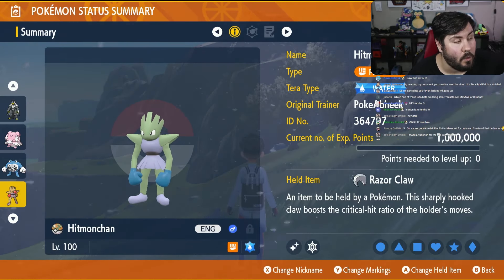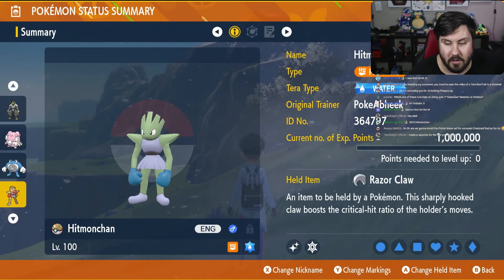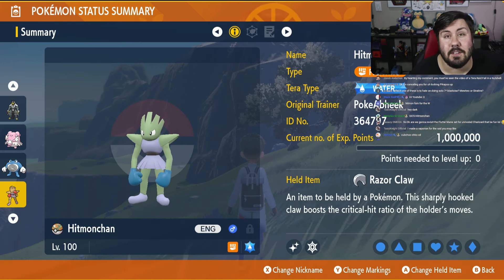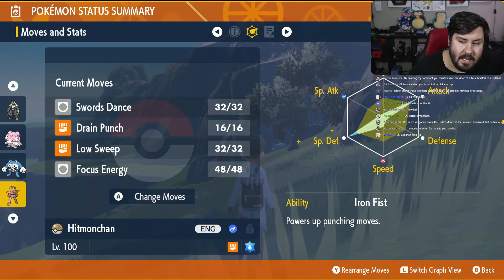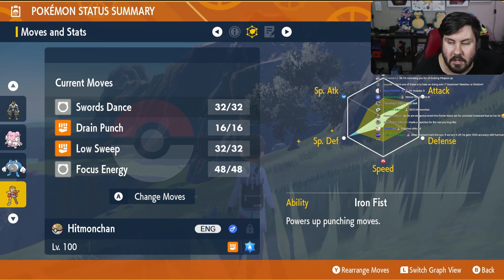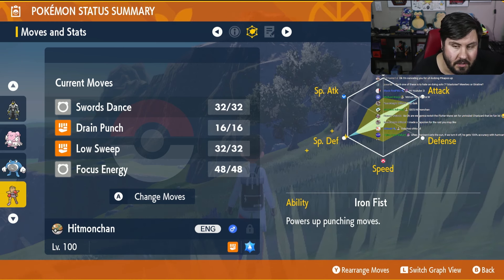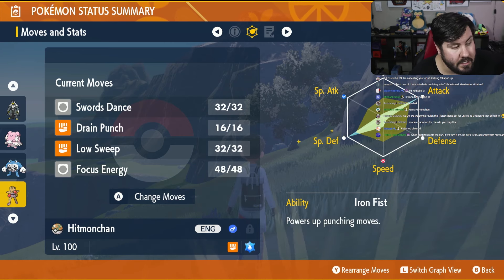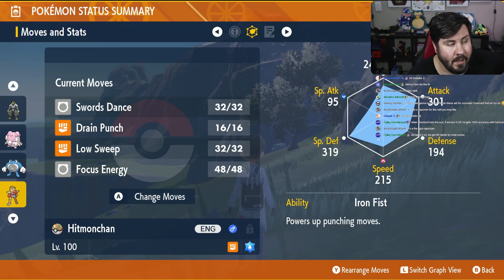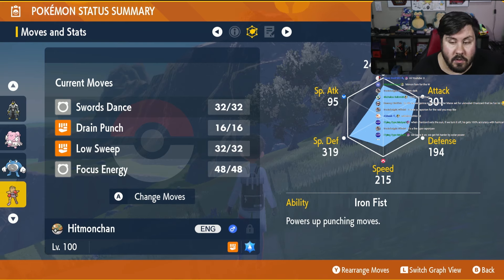Here is the man of the hour — Hitmonchan, or 'Hutmonchan' as a beak would call him. This is the beak's Hitmonchan. It is Fire type with Water Tera, and Razor Claw to help boost the critical hit ratio. Level 100, because even though it's easy, it's still a 7-star raid and should be treated as such. EVs: max Special Defense, and put everything but about 30 EVs into physical attack.